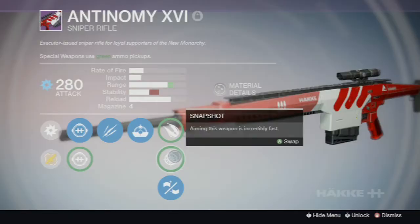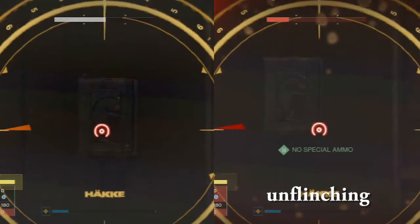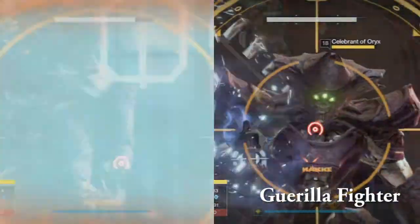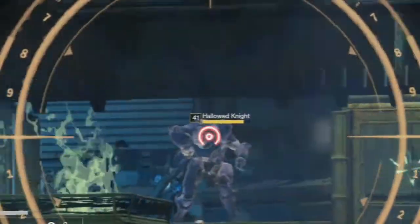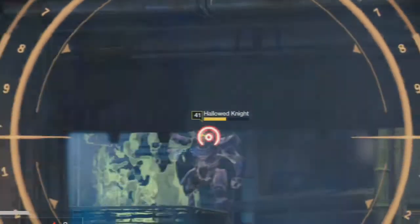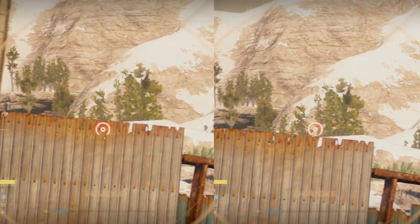The vendor version comes equipped with Unflinching, Gorilla Fighter, and a choice between Explosive Round, Snapshot, and Injection Mode. These perks were selected to make this weapon a multi-purpose sniper rifle. In PvE, Unflinching reduces flinch damage by 33%, while Gorilla Fighter reduces damage intake by 20% while shooting over cover. Explosive Rounds will flinch any major without a shield, and Injection Mode will offer a bit more stable recoil when you fire the weapon.